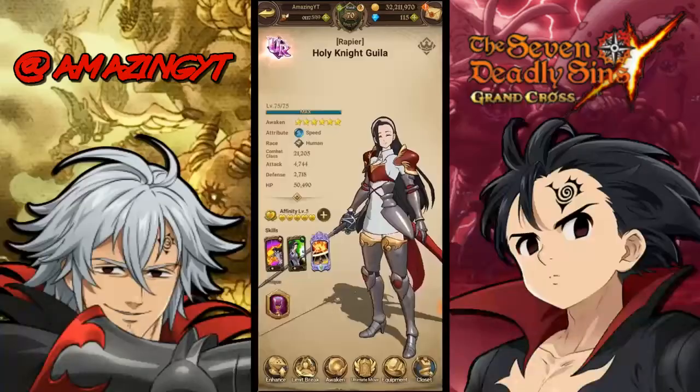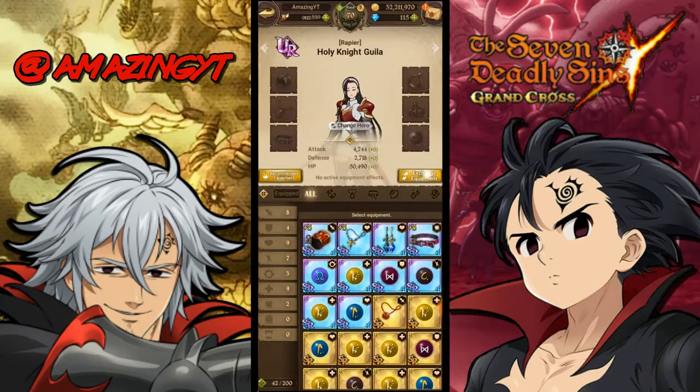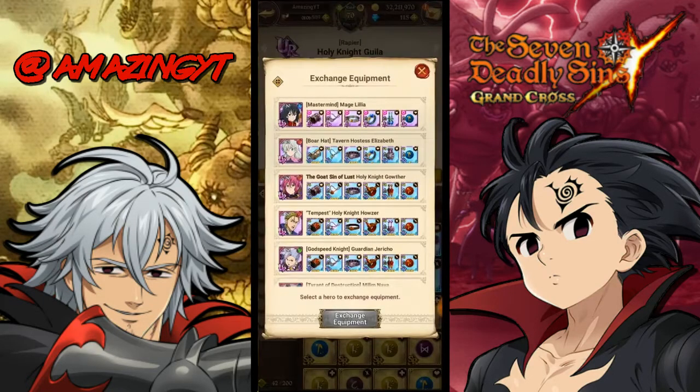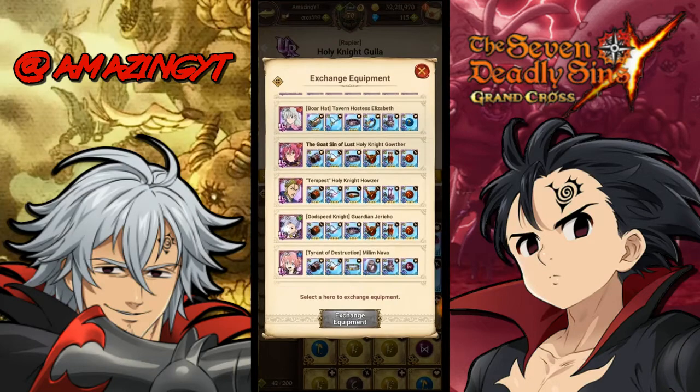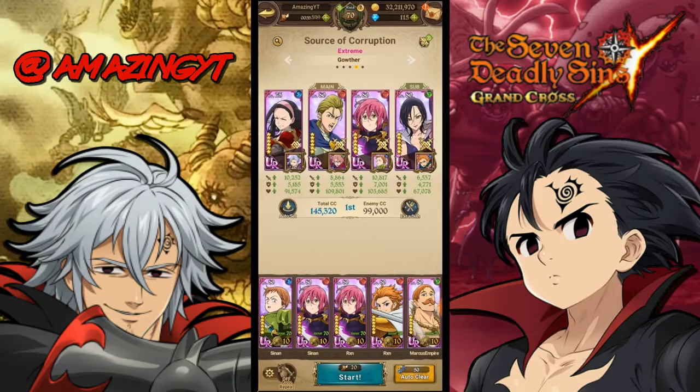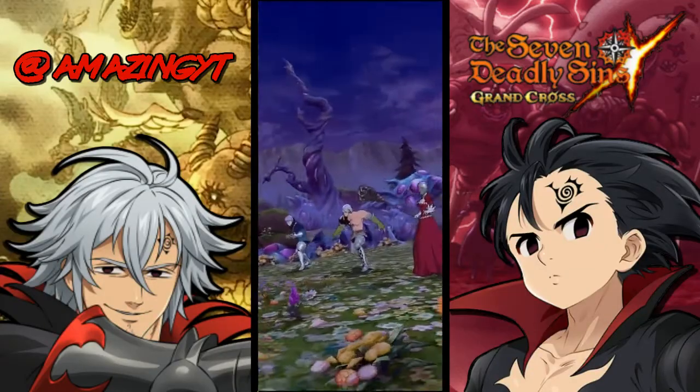Now for the second team. Holy Night Gila does the same job as Lilia — she has heals and an AOE attack card, but specifically an AOE ignite card which is really good for increasing team damage. I'm putting an attack set on Gila; with Jericho in the sub slot she's at 10,000 attack. Merlin is in the back so you can get alts for this alt-based team.